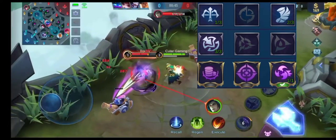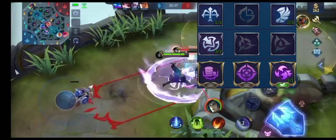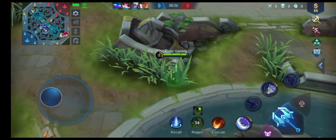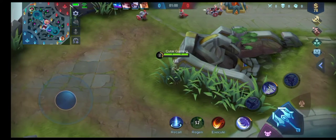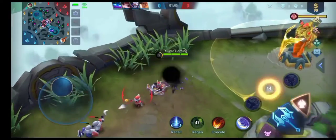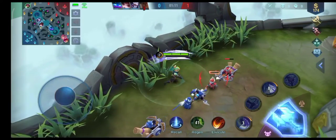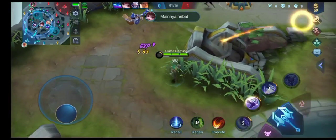Seperti biasa kita baku hantem ya sama Leomord. Leomord sama Yu Zhong mah menangan Yu Zhong, menang telak. Manusia juga menang Yu Zhong, kecuali kalau darahnya sekarat. Kalau darahnya sekarat usahain jangan lawan Leomord, karena Leomord kalau darahnya sekarat itu sakit banget, damage criticalnya nambah, Leomord pasifnya jalan.